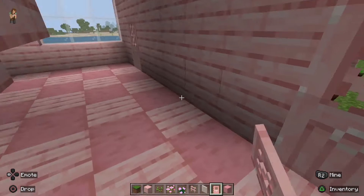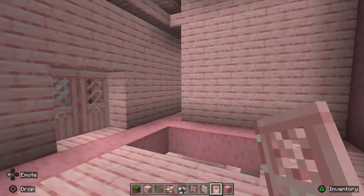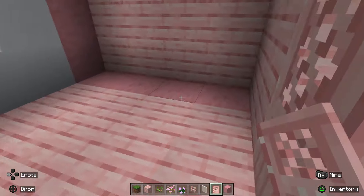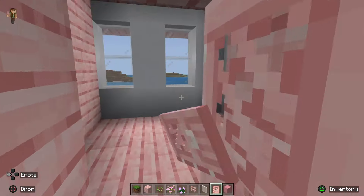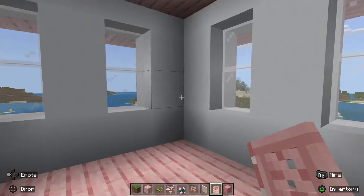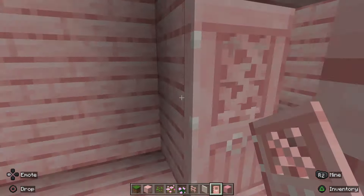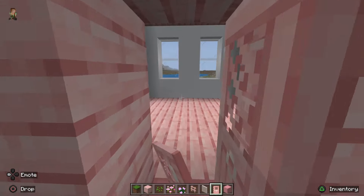We're going to go inside and figure out the bedrooms. This is a very big room, so this is a room that's going to be for two kids. I'm going to put in here a bathroom, and then this is going to be a small bedroom for one kid. And then, of course, this is the master bedroom.